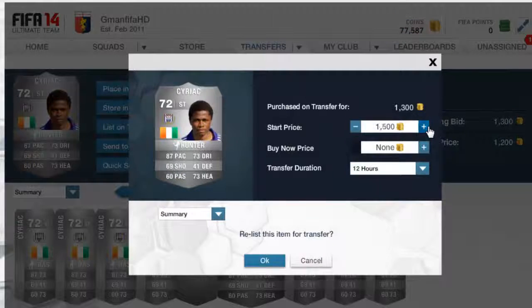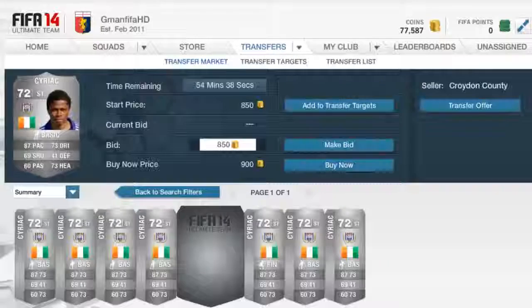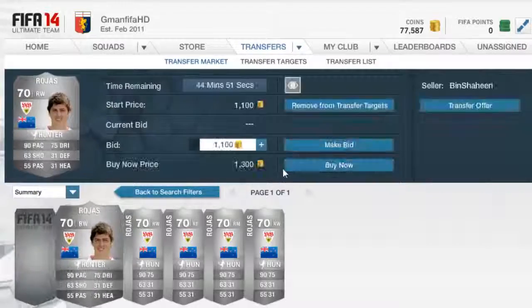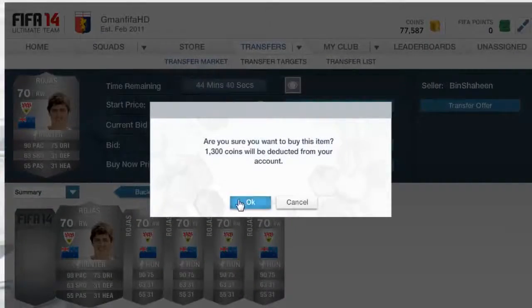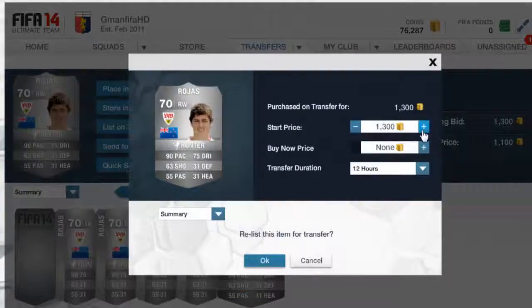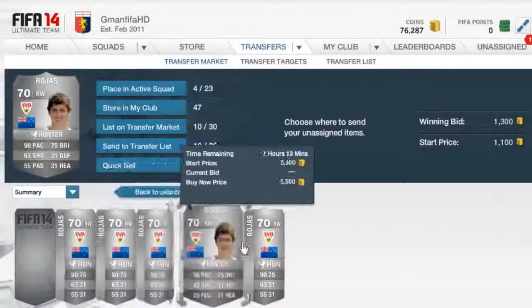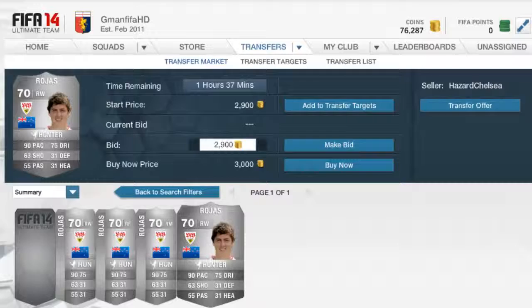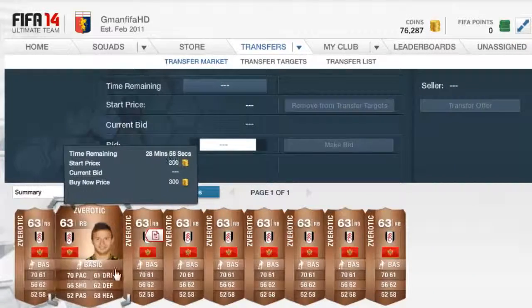Next we go to the chemistry style method. We pick this Cereac in a Hunter up for 1.3k — we're going to list that for 2k, and that's a really good deal as he goes for 1.3 anyway. Then Rogest we got for 1,300 — only just being listed, 16 minutes in — and the next on the market is 2.7. So we list it for 2.4. Hopefully that will sell — that will be a very good profit for the amount we're trading with.